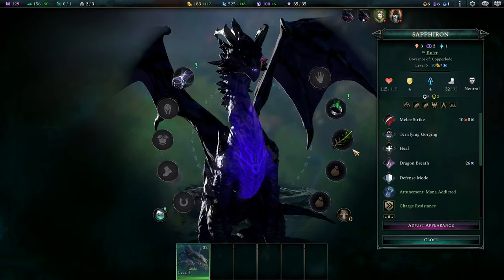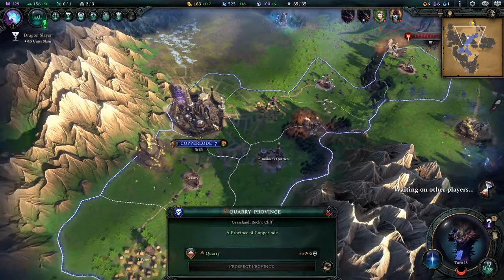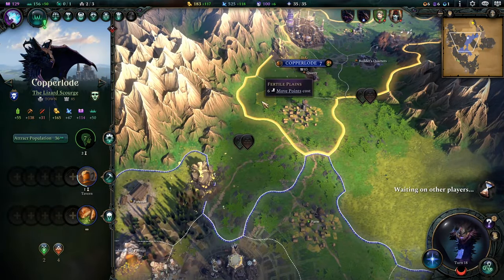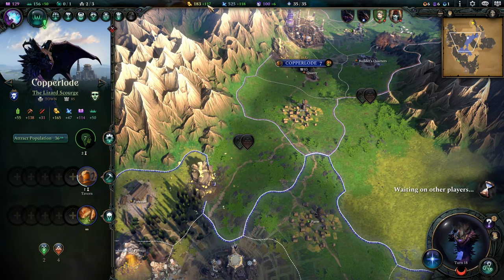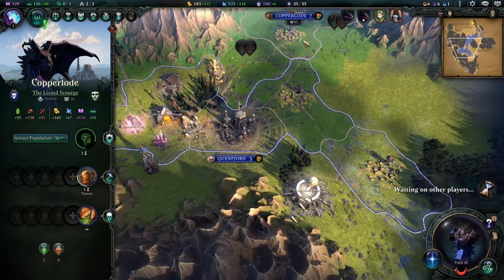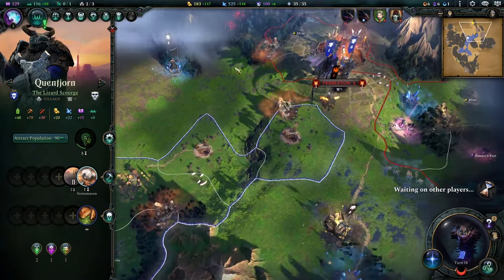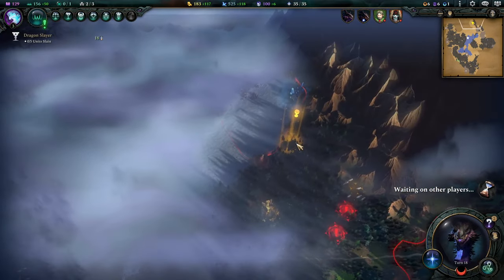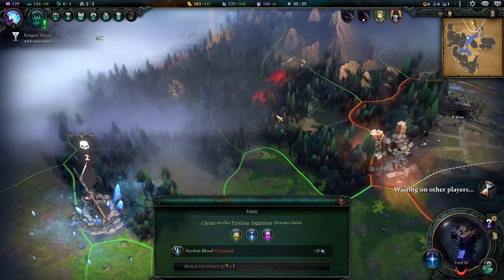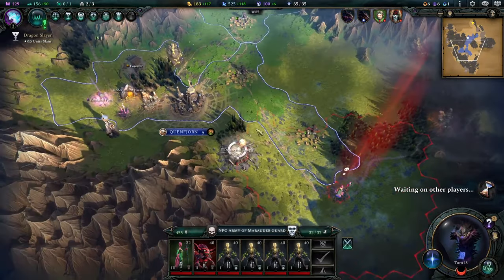Depending on how you play them, if you use the Dragon Horde and the Artifact Hoarder, you get mana and gold for just grabbing artifacts, so it's pretty nice. What do we have here — oh, is this some raiding party up here? What the hell is this? Some hostile armies over that direction? What trickery is this?